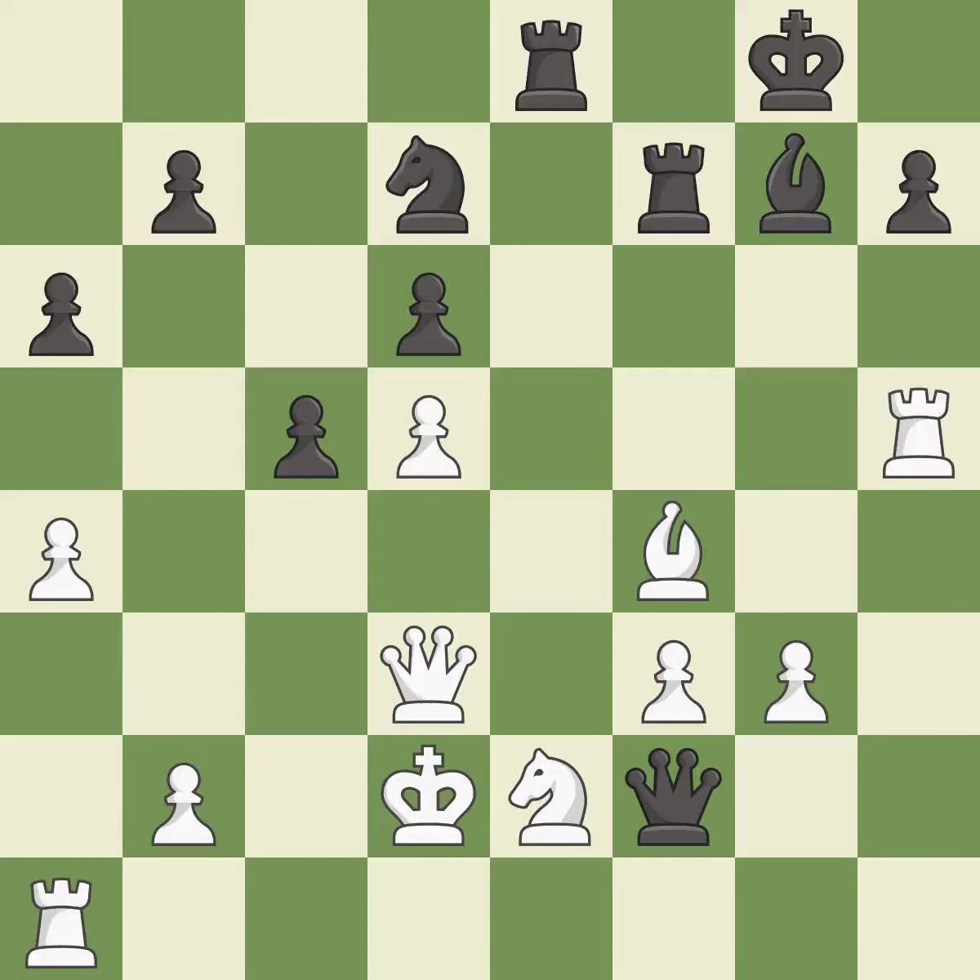Only one move worked there, and this wasn't it. This misses an opportunity to develop a piece while also winning a tempo on a queen. This permits the opponent to create a passed pawn — it is a mistake. This protects the attacked pawn; this was a game-changing move, giving black a winning position — it is a great move.